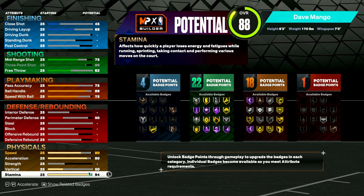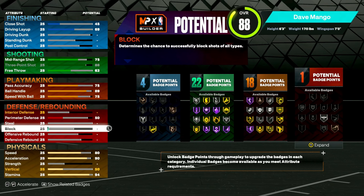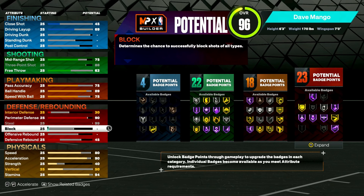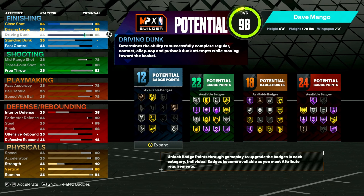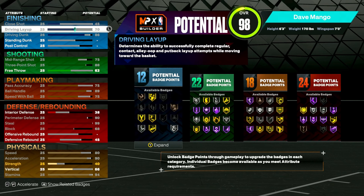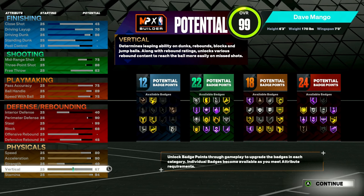Stamina I usually go about 94 or 95 — you don't really need above that. For steal, we're maxing it out so we get a 99 steal, and we also get a 90 perimeter defense which is going to help so much on defense. Block — I believe we maxed that out too. So this is the build — you can do whatever you want with the extra points, add it here or add one to the vertical. It's a really good build.